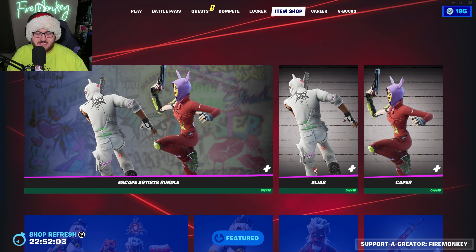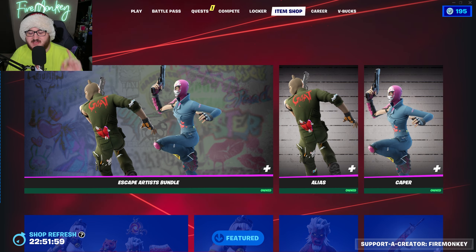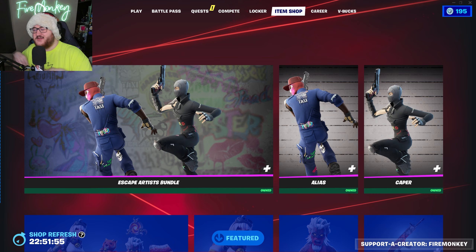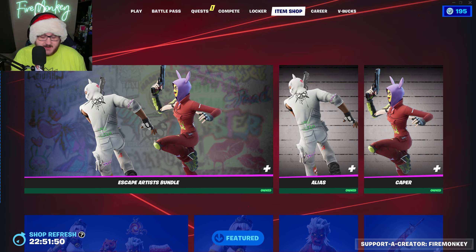It finally happened! The Escape Artist Bundle featuring the Elias and Caper skins have officially released, and with it comes a little bit of changes — a few things here and there that you might not have been expecting.